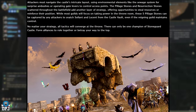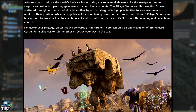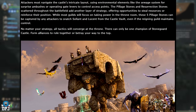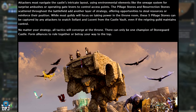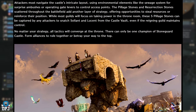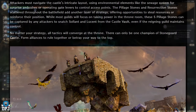Pillage stones and resurrection stones scattered throughout the battlefield add another level of strategy — offering opportunities to steal resources and reinforce positions. Five pillage stones can be captured by any attackers to snatch Solent and Lucent from the castle vault, even if the reigning guild maintains control. All tactics ultimately converge at the throne — there can only be one champion of Stoneguard Castle. Form alliances to rule together, or betray your way to the top. The developers look forward to watching server storylines develop.